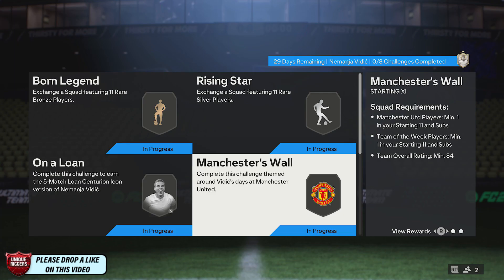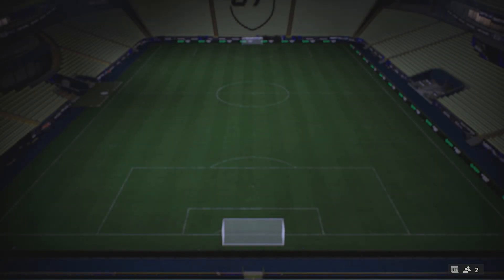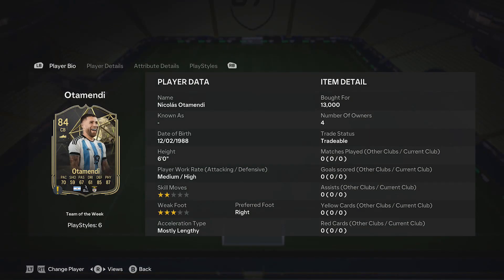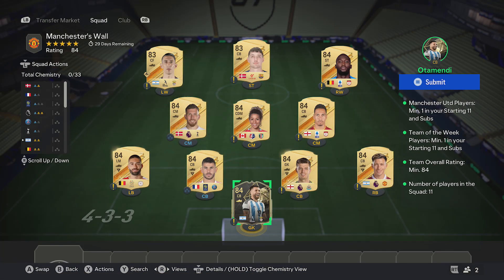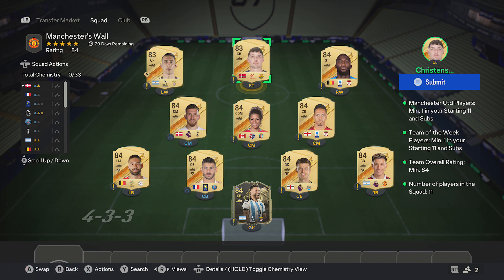Next up I've got a 84-rated squad just here, which also requires a team of the week player and a player from Manchester United. First, pick up the cheapest 84 rated team of the week cards — around 13k, though they're up to about 15k now. Then pick up 8 84-rated cards around 3.2k each: Martinez, Pope, Hernandez, Carrasco, Hoiberg, Scott, Smalling, and Lukaku. Finally, pick up two 83-rated cards around 1.2k each: Christensen and Di Maria — and that completes the SBC.